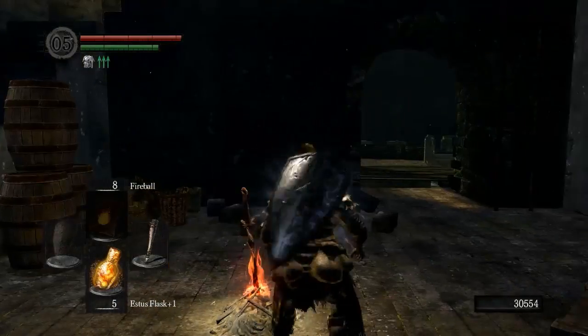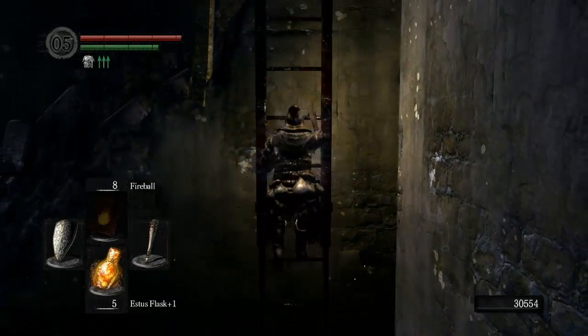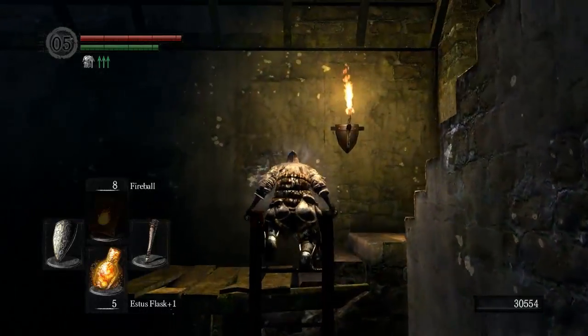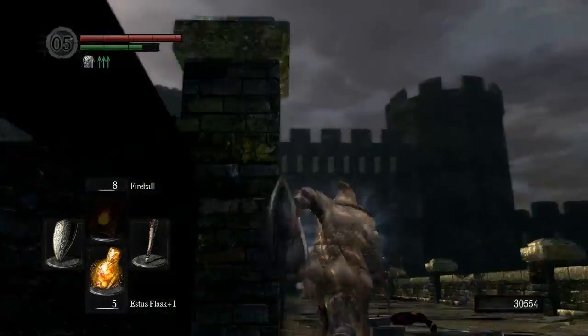What's up everyone, welcome back to Let's Play Dark Souls. Today we are gonna go to Lower Undead Burg, take on the Capra Demon, talk to some NPCs in Firelink, try and see if we can get some action down there from the ladies. Then we're gonna go head back to the depths and end the video there.